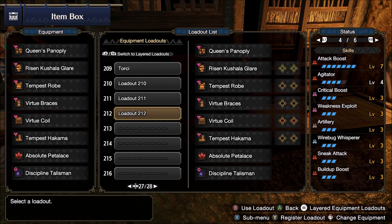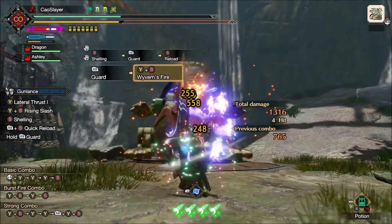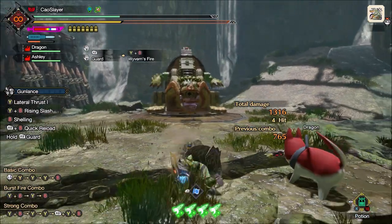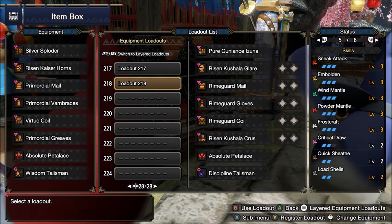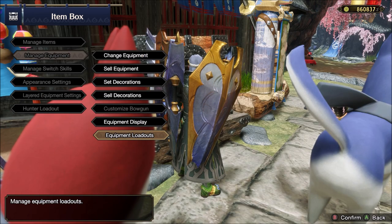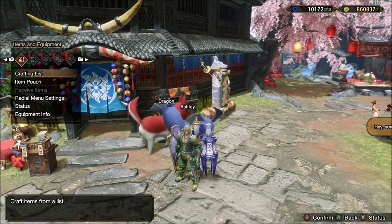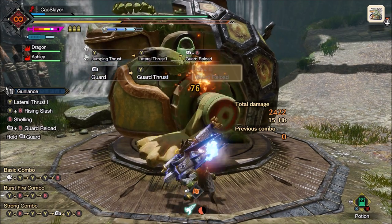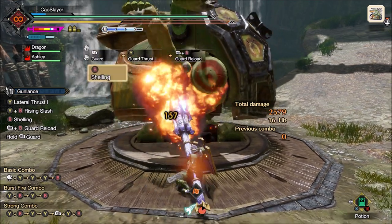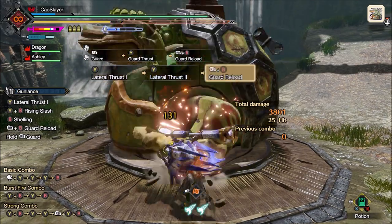Guarding is even worse than evading as a reaction because there are even fewer moves you can cancel into a Guard. You can't really cancel anything into a regular Guard — you must wait for your full attack animation to end before the guard happens. To make Guarding useful you must use Guard Reload, which then lets you cancel some moves into your Guard at the cost of about 10% slower reload that, unless you are using a wide gunlance, won't get all your shells back. Guarding also has a hefty skill cost: Guard 5 needs at least one level 2 and two level 3 decorations, and that is still not enough for some attacks and monsters, so you may need up to 3 extra points of Emboldenment for total protection, plus some investment in Guard Up for certain attacks. This skill tax is very costly and is really only worth it if you are using a wide gunlance with Guard Reload.